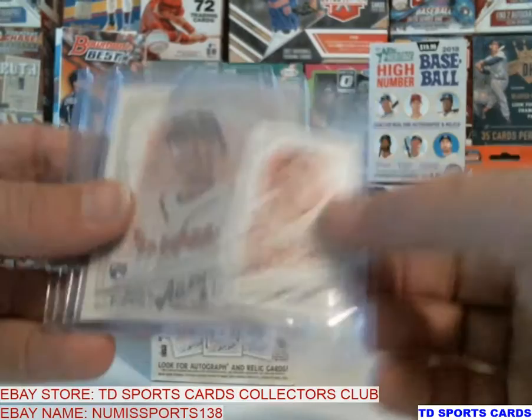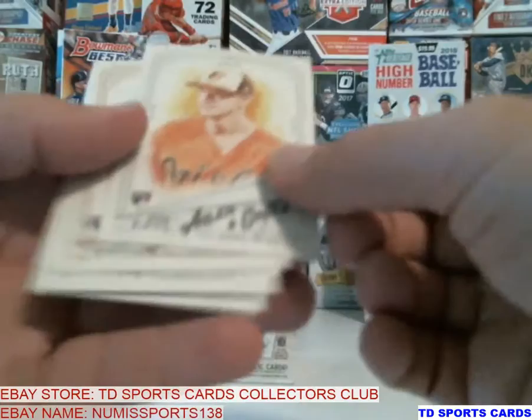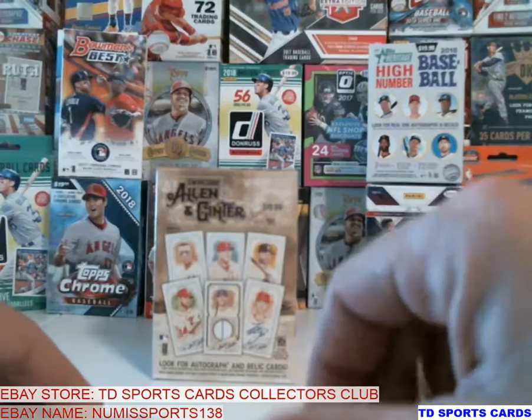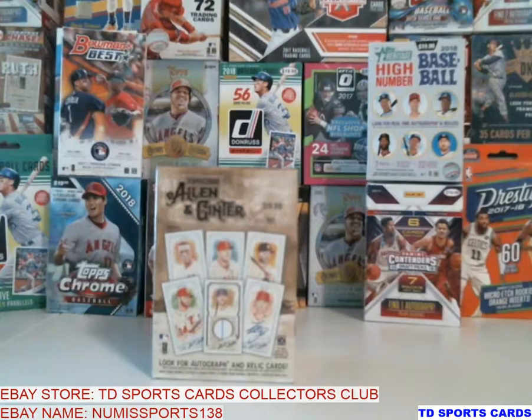So that's it. We got the Manny black frame, Hoskins Mini, Albies regular — both rookies — Hayes, Granite, Calhoun, Anderson, Villanueva, Blackburn. Other than that, it wasn't that great of a box. I haven't been striking it rich — I had a couple nice ones: the Manny, Albies, and the mini Hoskins — but I've actually been striking out and not pulling anything crazy.